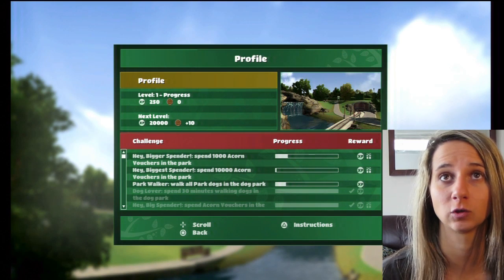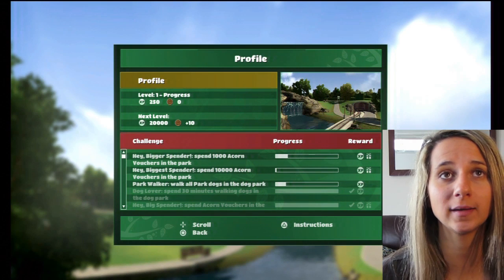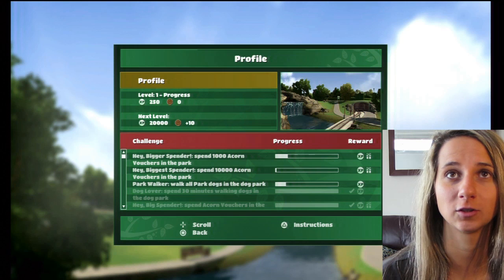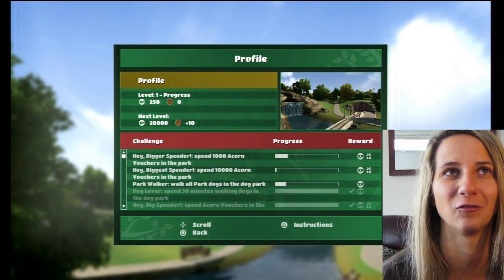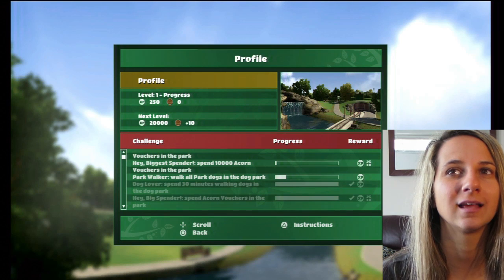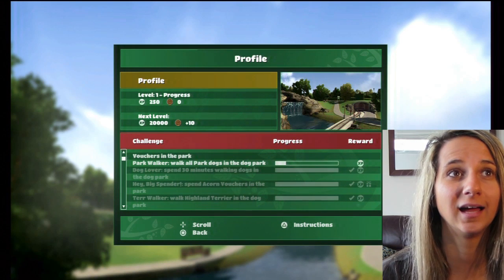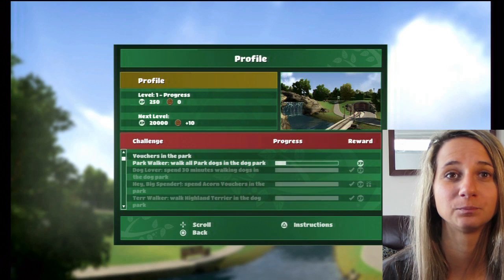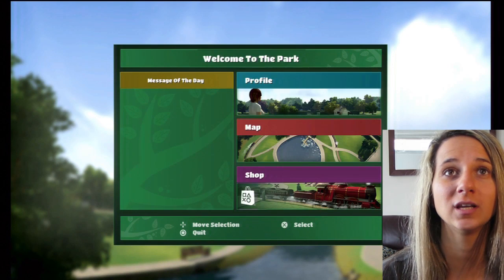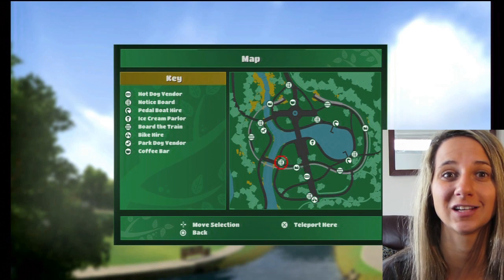It tells you your challenges and your progress. It says 'Hey Big Spender — spend a thousand acorn vouchers in the park.' My progress is low; I think I've only spent maybe 200. It tells you all the challenges you've completed and all the challenges you still need to do.